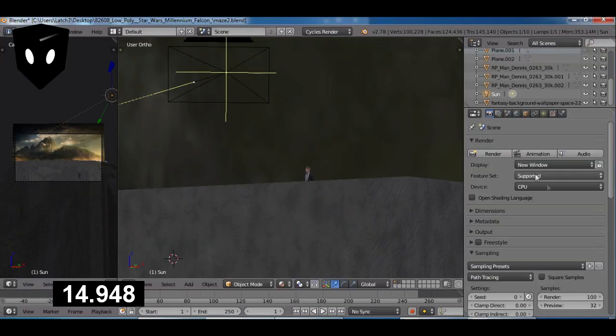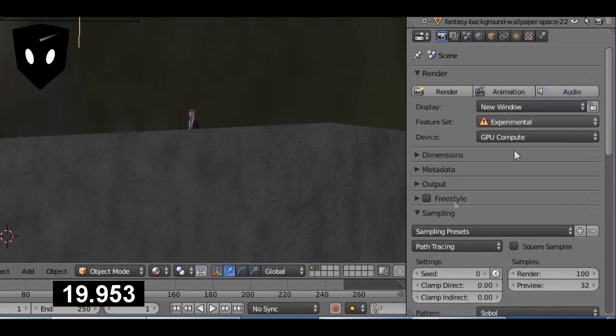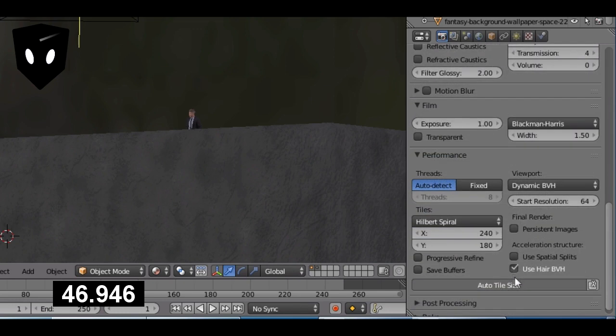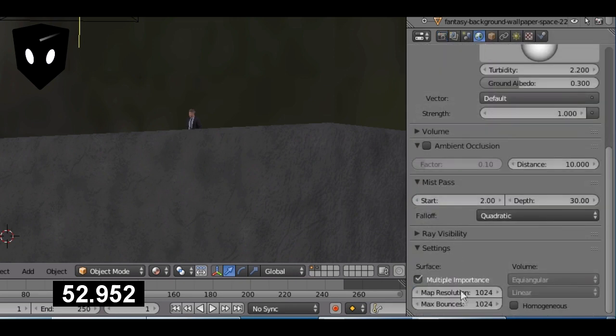Change your device to GPU Compute and feature set to Experimental. Change max bounces to six and minimum to zero, transmission to four, max transparencies to six and minimum to zero. Remove reflective and refractive caustics, change Filter Glossy to two, then mash the Auto Tile Size button.